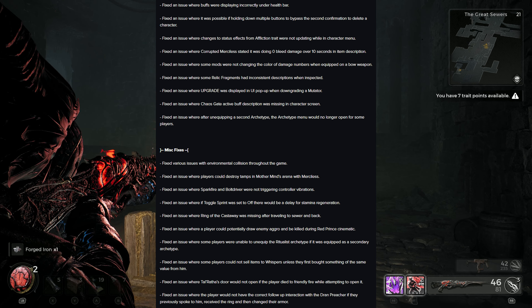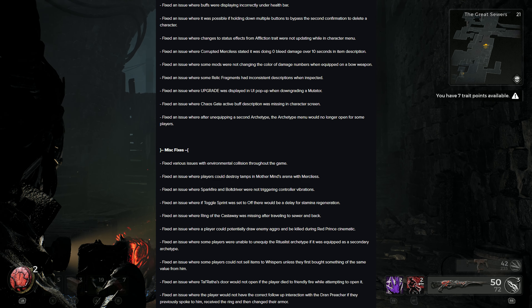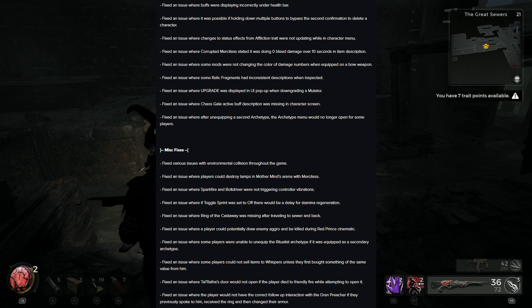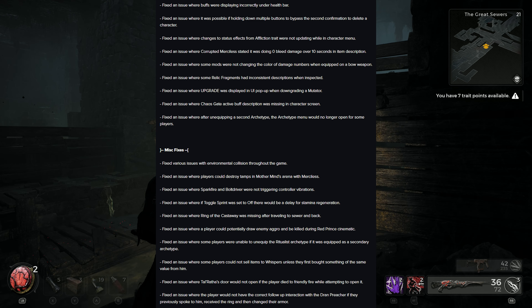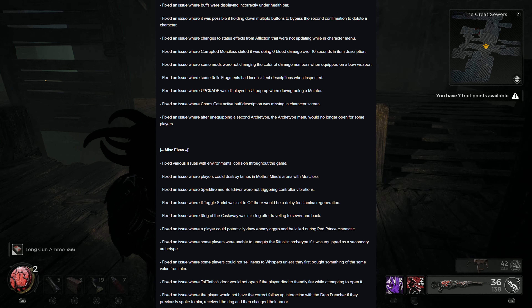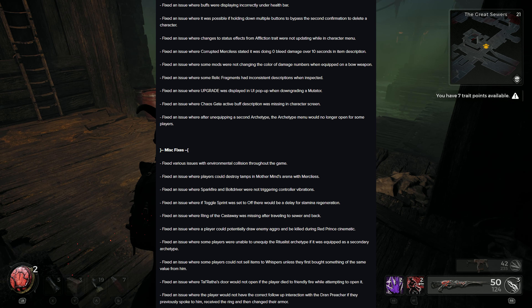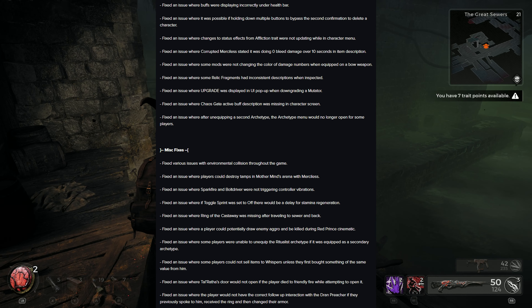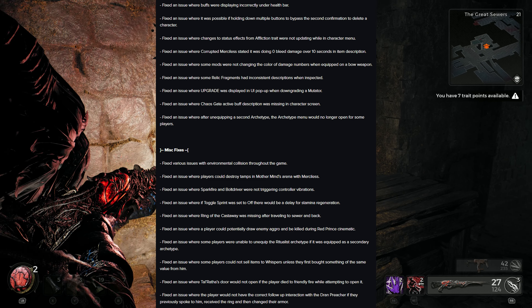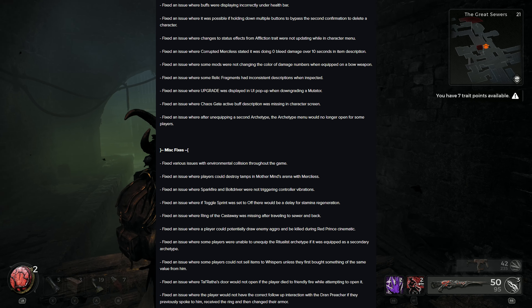Additional UI fixes: fixed holding multiple buttons bypassing the second confirmation to delete a character; fixed changes to status effects from Affliction trait not updating while in the character menu; fixed Corrupted Merciless stating zero bleed damage over 10 seconds in item description; fixed some mods not changing the color of damage numbers when equipped on a bow weapon; fixed some relic fragments having inconsistent descriptions; fixed 'Upgrade' displaying in UI pop-up when downgrading a mutator; fixed Chaos Gate active buff description missing in character screen; fixed the archetype menu not opening after unequipping a second archetype.